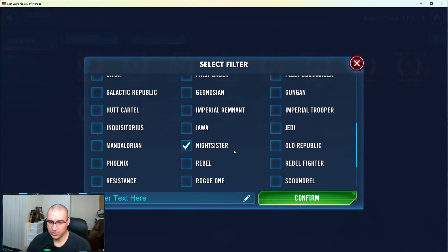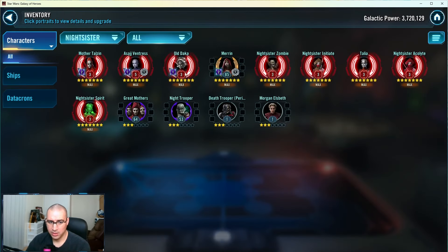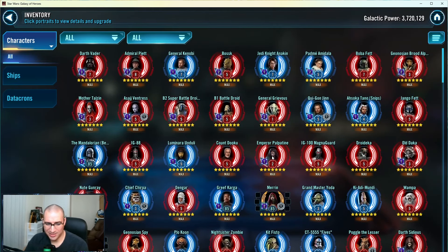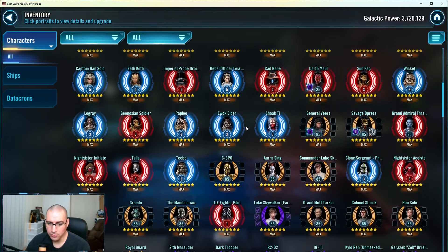Usable Night Sisters - if you have that Gear 12 Marin, yeah, Night Sisters are usable, that's nice. They have double omicrons for Night Sisters. I don't know, maybe you should just take Marin to Relic 3 so you can use the datacrons for Night Sisters right now - you could take advantage of that. She's a good investment. I'm not a big fan of this Zam omicron.